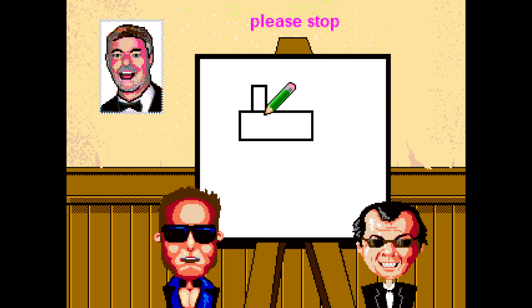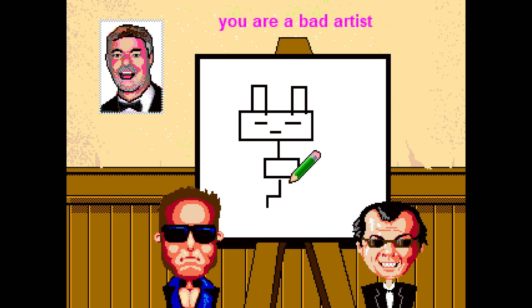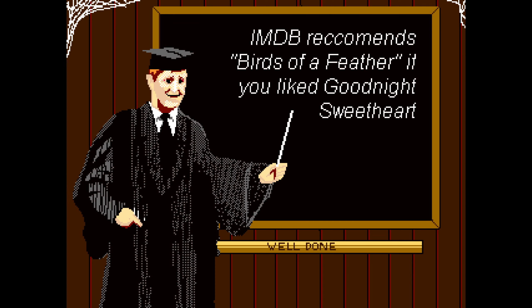That won't sell for sh— No problemo. Please stop. No problemo. Try harder. I am. Make it look better. That won't sell for sh— I'm not copying what's on the wall, sir. Quit wearing it. Try harder, man. No problemo. He's very— Quit wearing it. You are suspended. How do you like that, sir? IMDB recommends Birds of a Feather. Good night, sweetheart. Well done. Oh, thank you. Thank you.